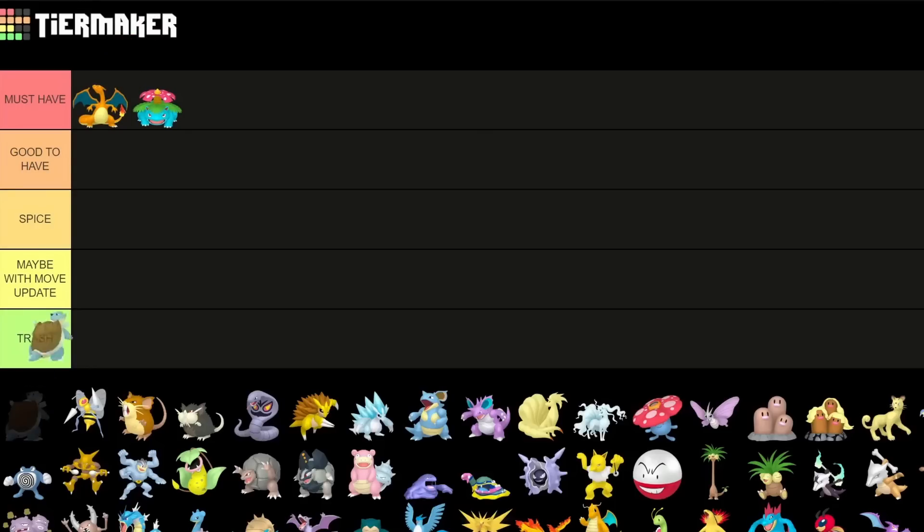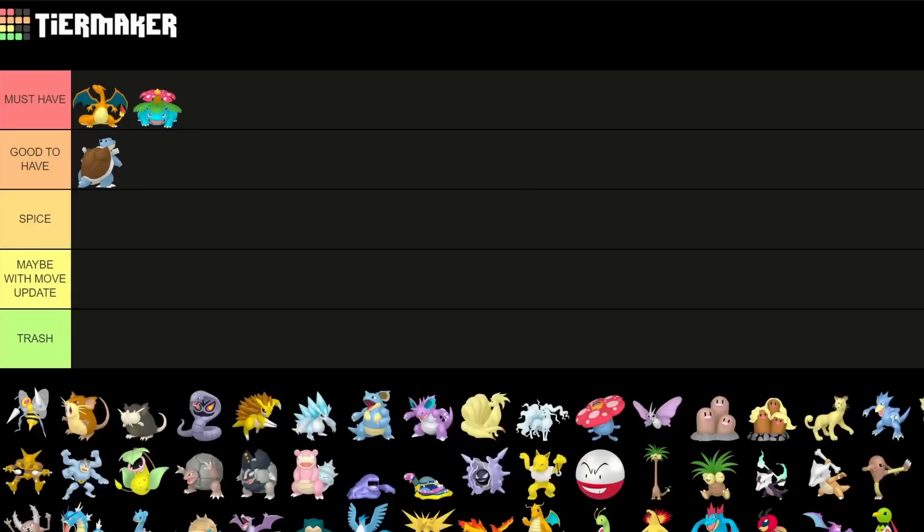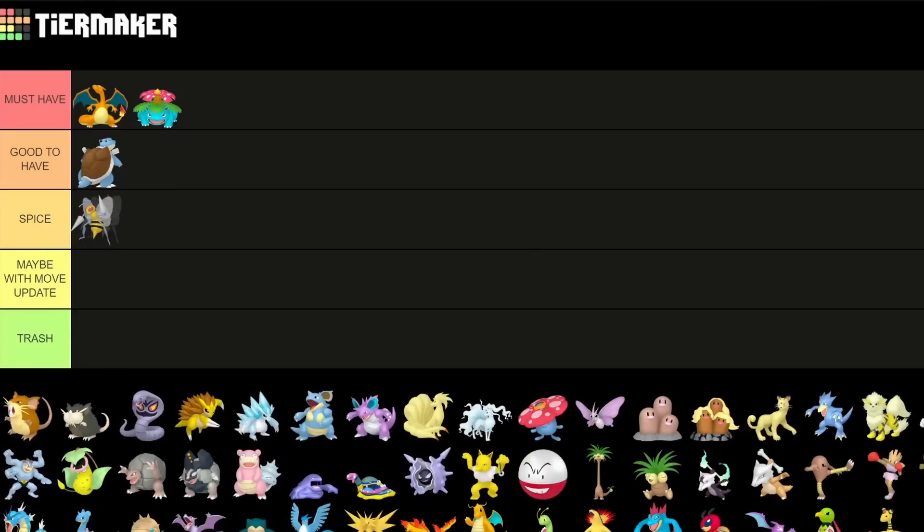We're going to have Blastoise next for the Good to Have tier, as this Pokemon is fairly decent but a lot of times you kind of want the normal variant actually. So it's definitely a solid pick for the Great as well as the Ultra League. Beedrill is a spicier pick nowadays — it's not as great anymore, and I don't really think the extra buff really helped it. This is also only for the Go Battle League.